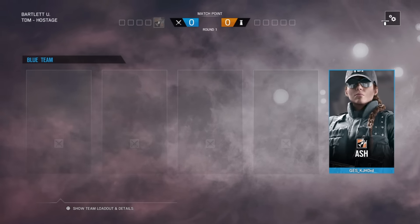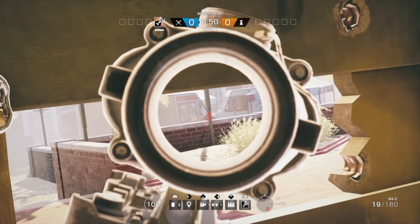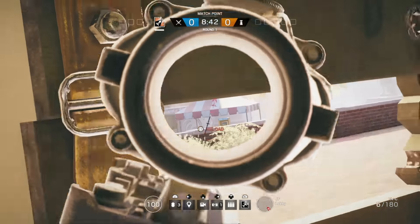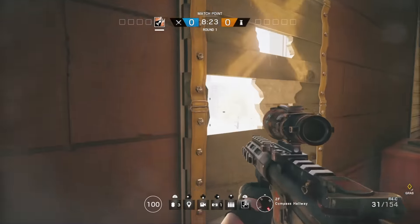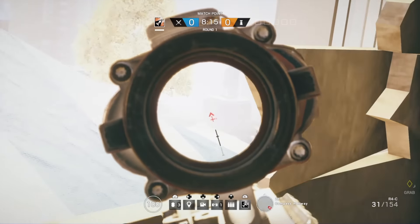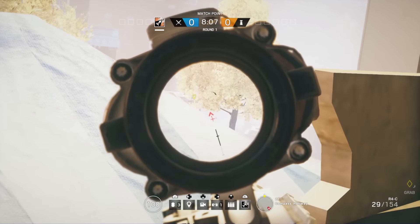I'm gonna show you how it looks like from inside. If you want to spawn kill Festival, you come here and wait for people to come around the van. When they do, you just easily pop their heads off. They can also come this way, so just be waiting — most people come this way. Then there's another location where it's a bit harder to see, but if you get it right, the people are gonna come around the van right here and you can get them.